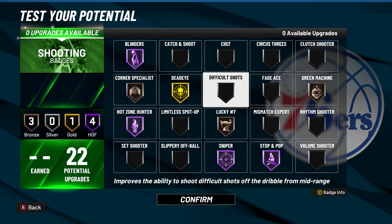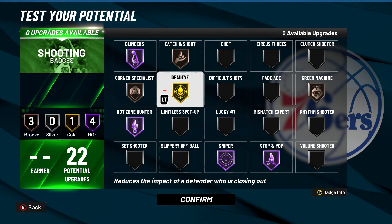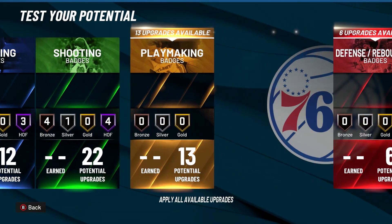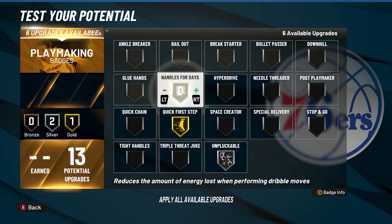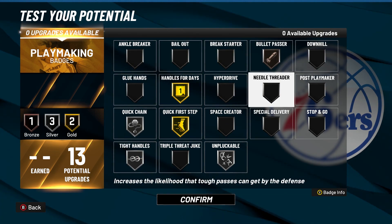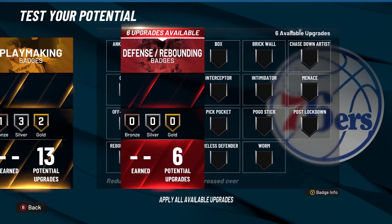For the threes court, I adjust the setup accordingly. For the twos court, sometimes I just put lucky seven on because you shoot quick shots there. For playmaking, I went silver implacable, gold quick first step, gold handles for days, silver quick chain. You can do tight handles if you're playing 1v1 court, or set it up like this for threes or twos. Bullet passer on bronze.